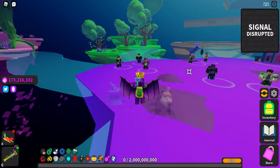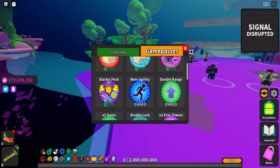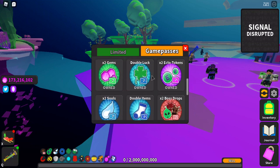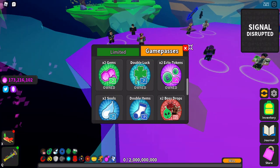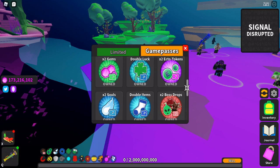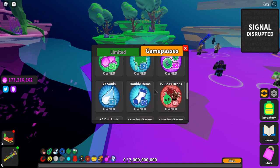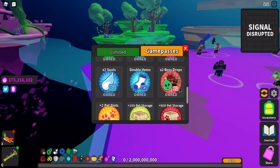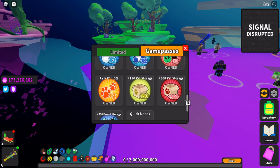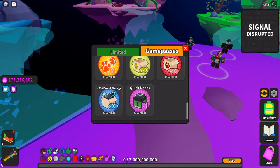The first thing to consider is that a lot of the game passes you can buy, if you have Robux, can really help you. Double luck will basically make your gems go two times further. Two times gems does not help with your conversion of currencies or with quests, so it isn't really helpful for classifieds. Double items is a big one that will help with the next step. Two times boss drops is useful for classifieds from bosses. Quick Unbox can be really helpful since it speeds up the unboxing process.